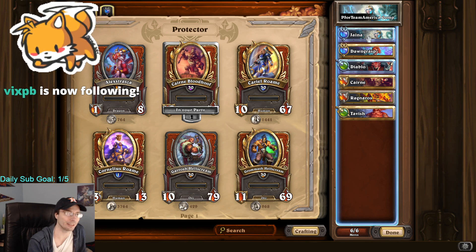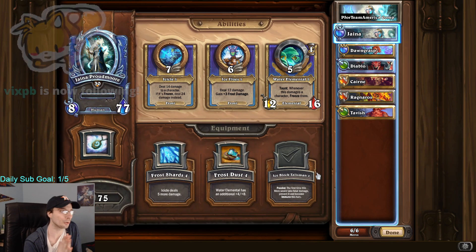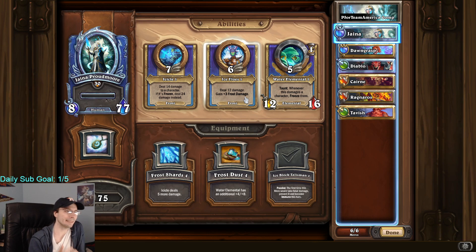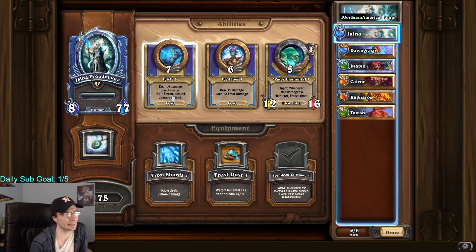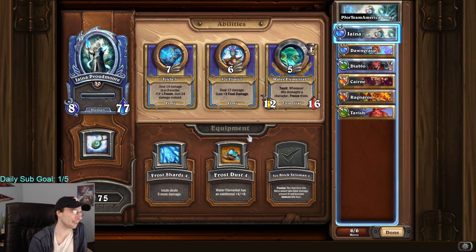Jaina — you're basically always using Ice Flows. Sometimes you squeeze in a Water Elemental. Icicle is incredibly fringe. Like, sometimes a Lich King will make it so Ice Flows has like 15 speed and you have to use Icicle before you'll die. But typically you're just using Ice Flows over and over again and gaining Frost Damage. Sometimes you squeeze in a Water Elemental, but it's relatively rare. And you use Ice Block.